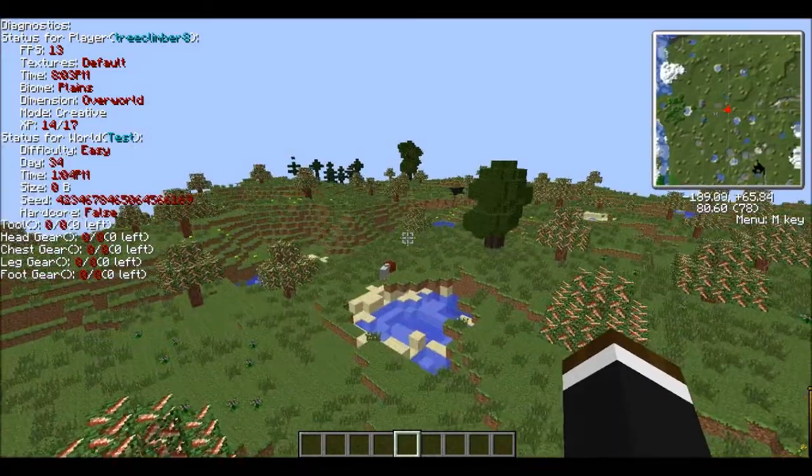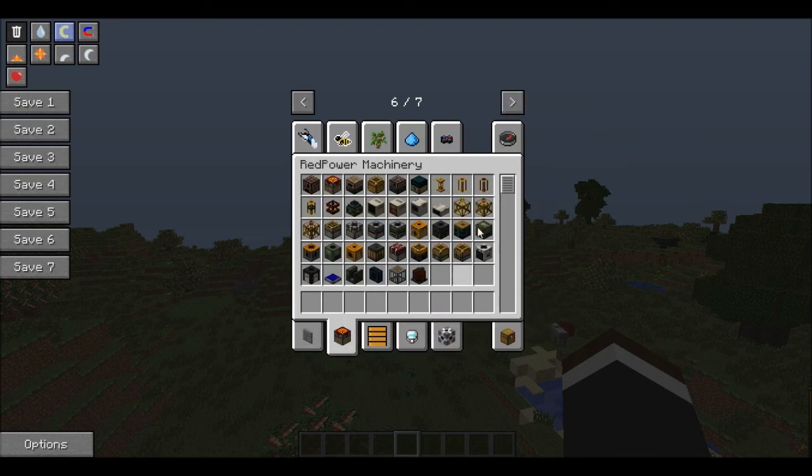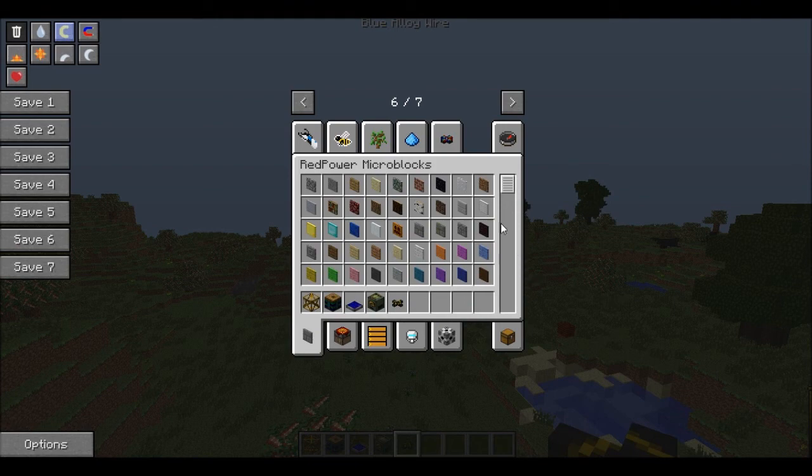To start out with, we need support frames, a battery box to power the frame motors, a solar panel, and obviously some frame motors. I'm also going to need some of this wiring and some micro blocks — you can use any one of these that you'd like. Myself, I prefer the iron.